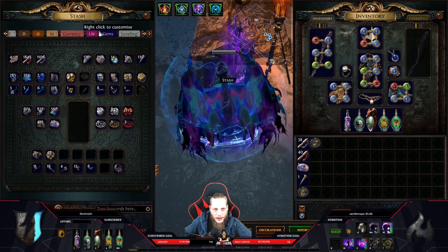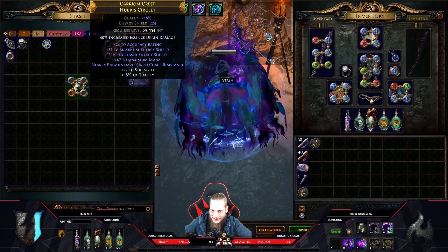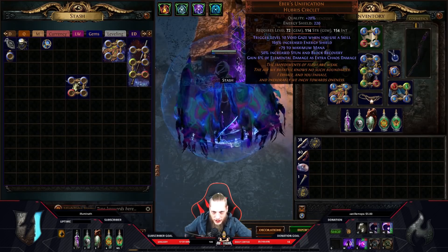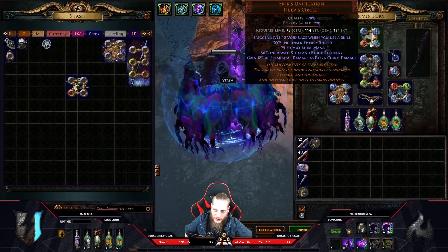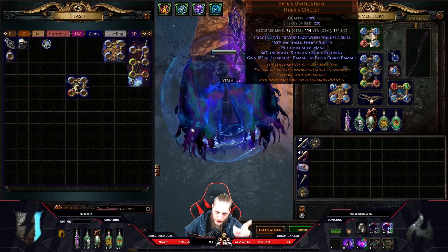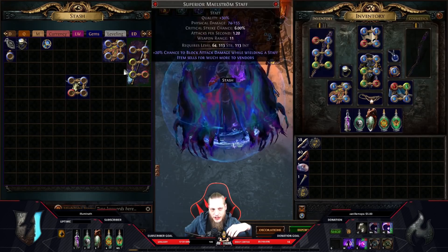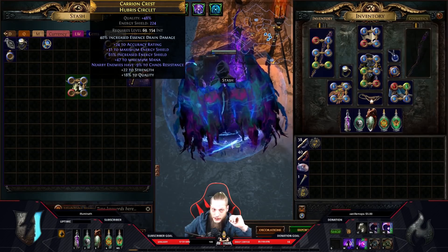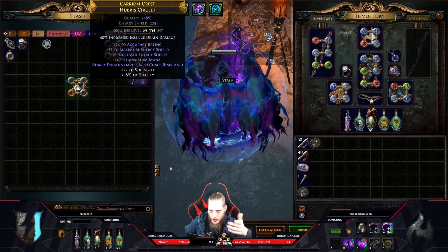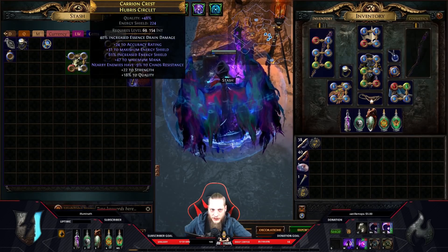If you can afford blood magic - I think it goes for about one and a half exalts - then you can run the double curse. For the helmet I want to test some options at later stages. Essence drain damage enchant is not common on this base since lab runners usually enchant Zirconia, Devotos, or Hubris Circlets. So what I did was buy a Hubris Circlet base with essence drain enchant, then spam aberrant fossils to get nearby enemies have 9% chaos resistance combined with some energy shield.